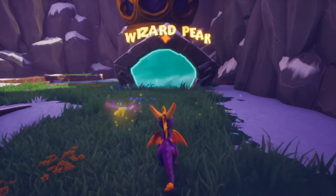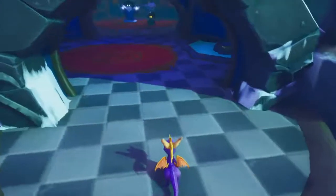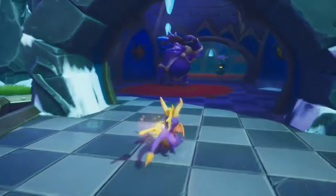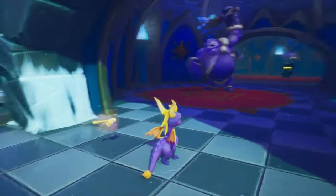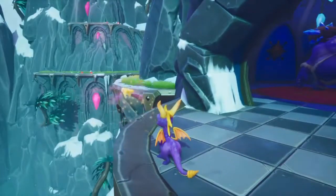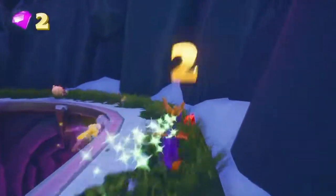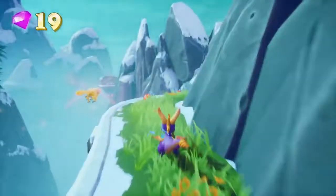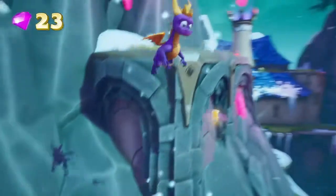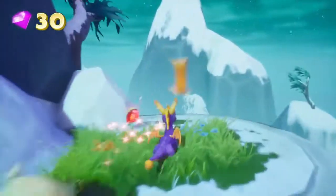Welcome back as we continue with Spyro playing Wizard Peak. This is probably actually one of my favourite levels in the game — great soundtrack, great design, great enemies. There's a lot of things I really like about this level. However we're not going to go this way first — we're going to go against what the game tells us and take a backwards route. We'll glide over here first and follow the mountain trail up to the main part of the level, just collecting all the gems on the way.